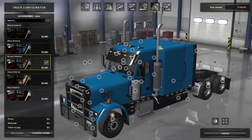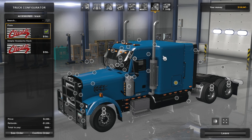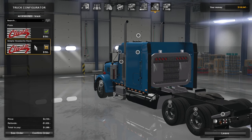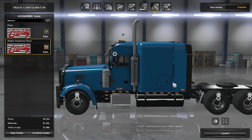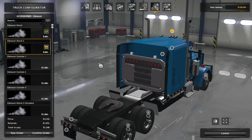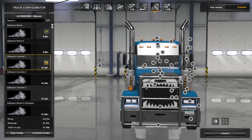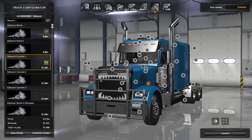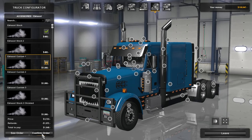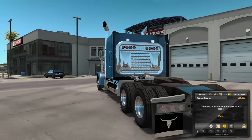You can change the interior — new black interior, blue interior, and so on. I think we're going to go with the black interior. We can do a headache rack on the back, that looks pretty awesome. I like that a lot. Where are the stacks — there's got to be an option. Exhausts — yes, this is what we wanted. I want some big straight pipes right out the side like that for this flat top. That is what I want.